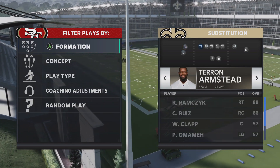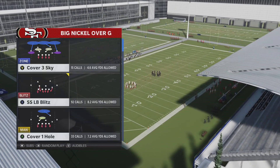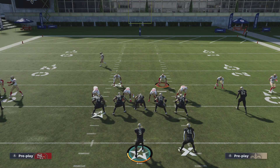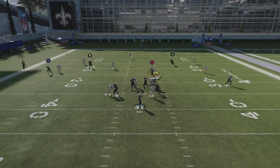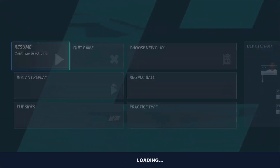We got the New Orleans Saints with Teron Armstead, who has the ability, going up against Nick Bosa of the San Francisco 49ers, who has a bunch of defensive line abilities. The ability we're focusing on is called Secure Protector — its definition is stronger protection versus quick block shed moves, which is exactly what Nick Bosa has. This works against the double or nothing slash bogo meta that people are running in big nickel over G through three-five wide.